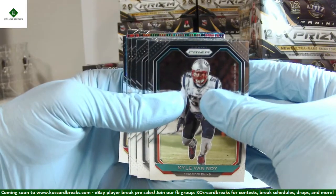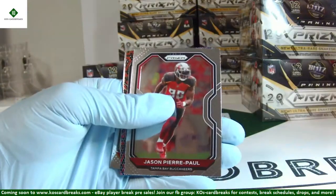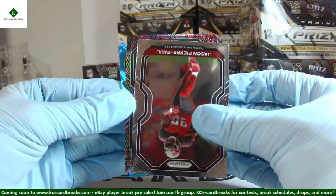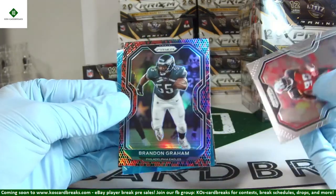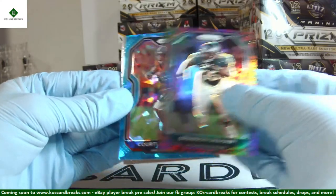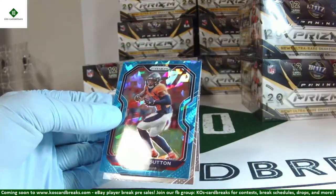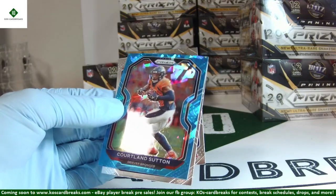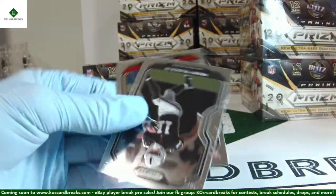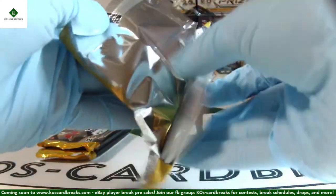Hey look at that — there's your snake skin, coming up in the same box as expected. Good luck everybody. Hopefully we got a rookie here. We do not have a rookie. We got a Brandon Graham. That's our snake skin. We do have a blue ice coming up right behind it. For blue ice and snake skin, that's a pretty big disappointment — Brandon Graham snake skin and Cortland Sutton blue ice out of 99, number one of 99. Henry Ruggs and Willie Gay Jr. rookies. Moving on from that — a little disappointment on the snake skin for sure.